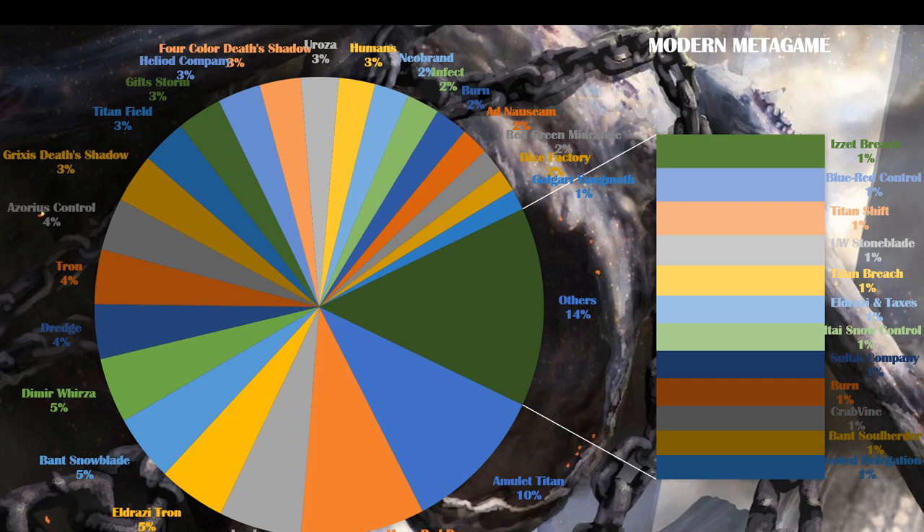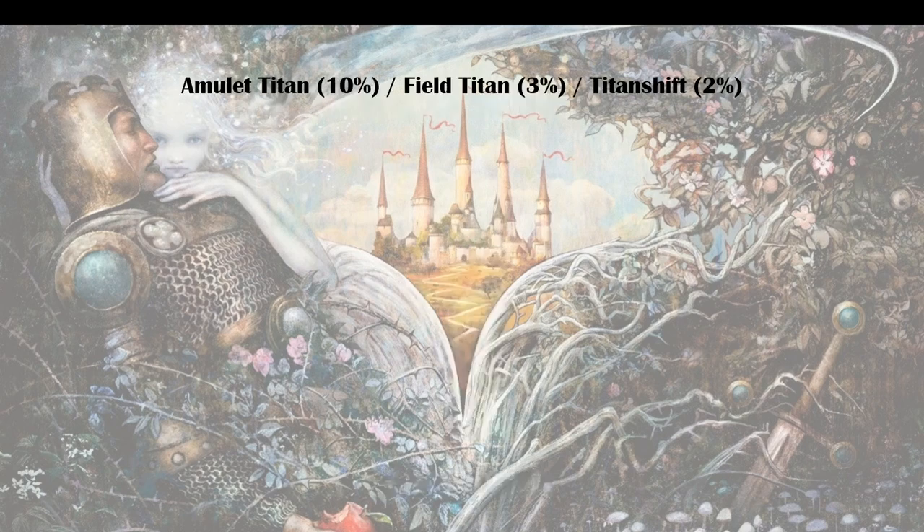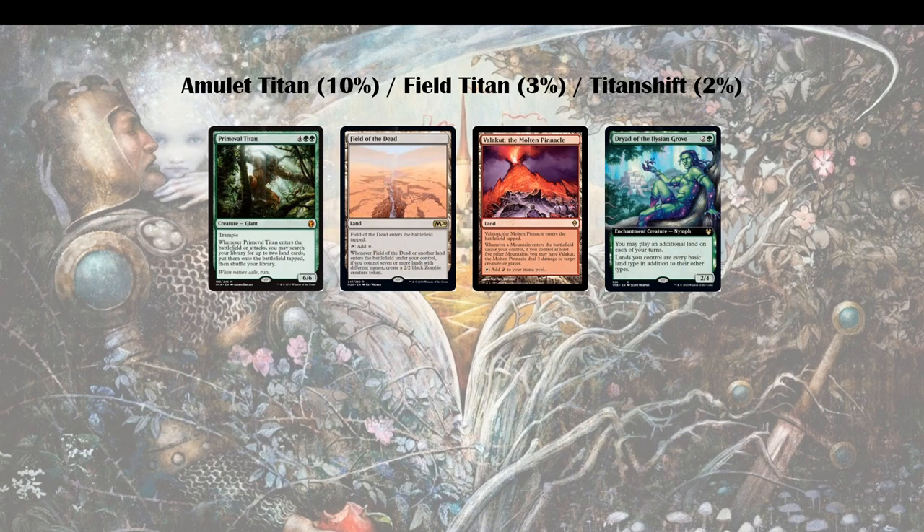We already knew Titan would be one of the strongest contenders in the post-ban meta of January. Now we have to look at how we can beat them. On rank 1 is Amulet Titan at 10%, Field Titan at 3%, and Titan Shift. The most problematic cards are Primeval Titan, Field of the Dead, Valakut the Molten Pinnacle, and Dryad. All of the above decks run this core to a varying degree — some run 2 Fields of the Dead, some run 1-4 Valakuts — but basically all of these decks are fighting with these weapons.